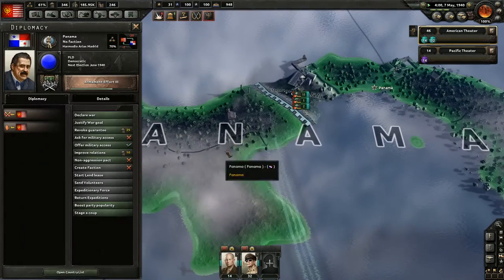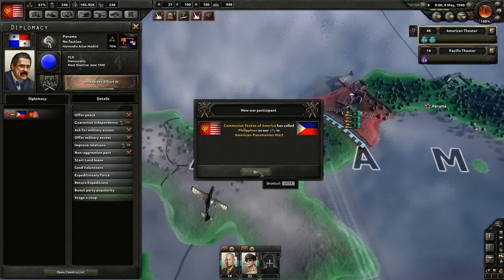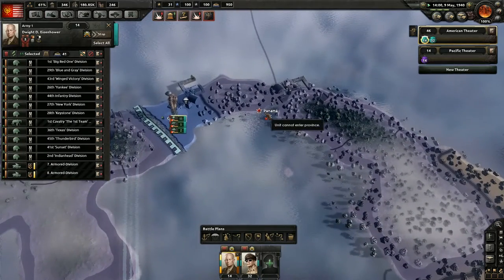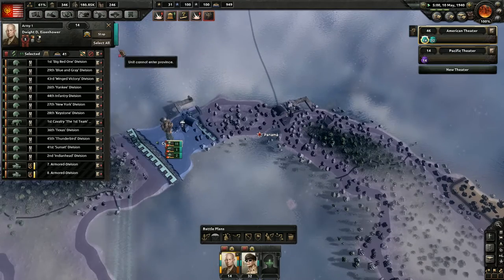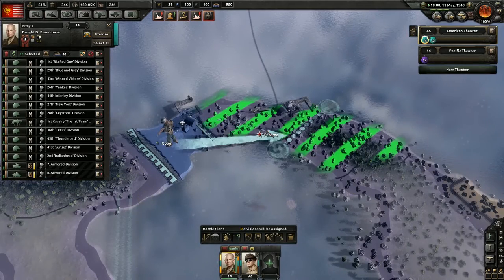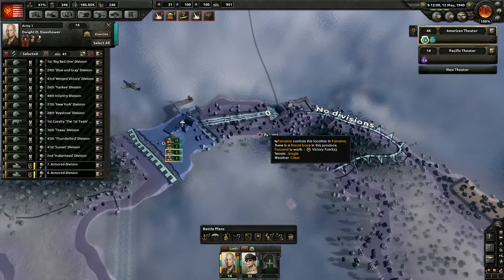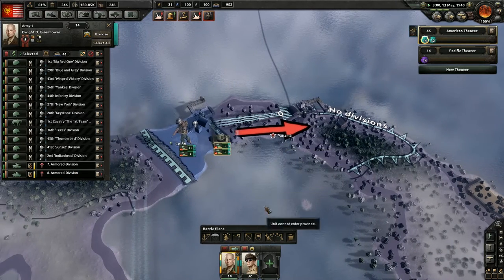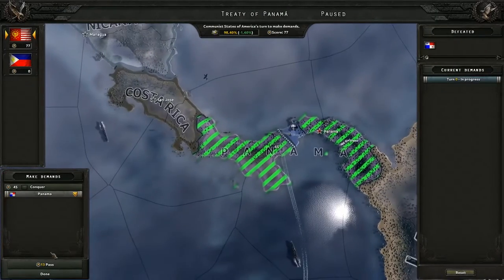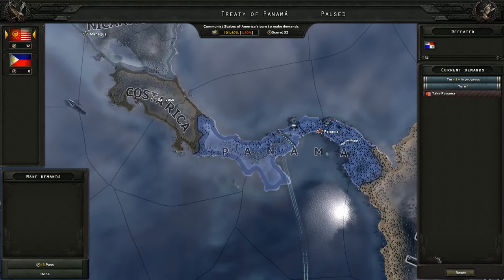Can I declare war on these guys yet? Declare war - perfect. We're going to conquer. I don't want to call on my allies. Communist States has called Philippines as our ally - awesome. We have declared war on Panama. I probably should have drawn the straw line over here - we're going to build an offensive line. Just go there, it shouldn't be a fight at all. There we go, see that was real easy. Conquer - take all states. We got 77 in the turn. Sweet! Panama is ours. Done.